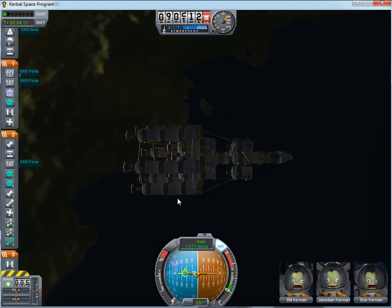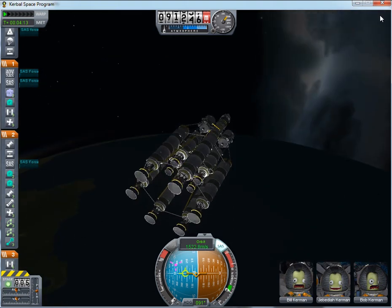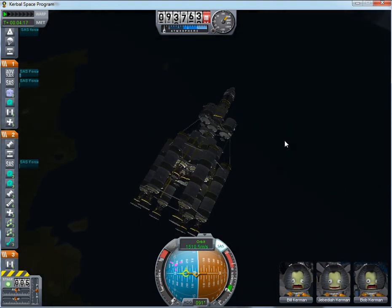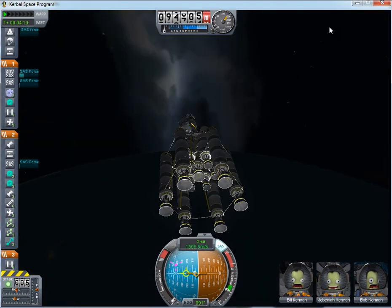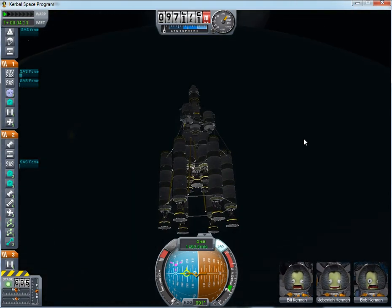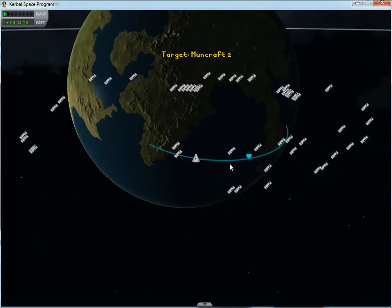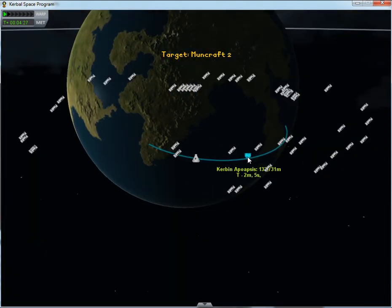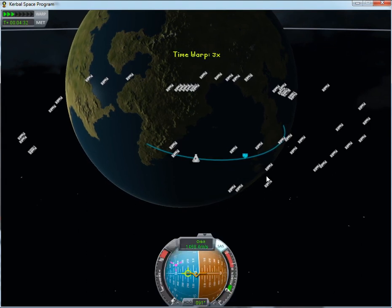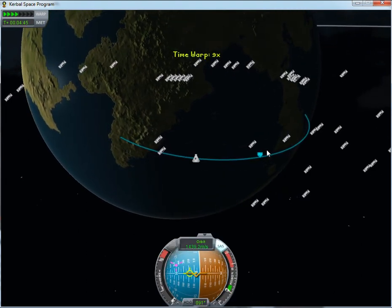We actually have less fuel and fewer engines, and we are getting up into space with more fuel remaining — just better equipped to go where we want to go. Amazing, isn't it? We might even be able to get rid of some more of those external fuel tanks.